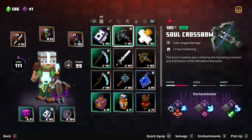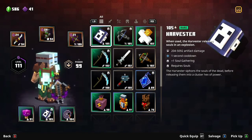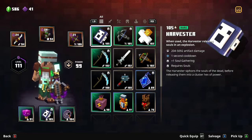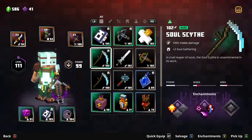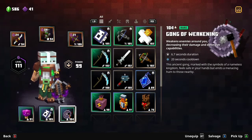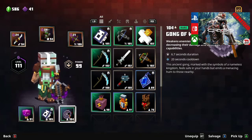Relics can roll different amounts of damage even at the same power level. As an example, I have two power level 105 harvesters — one does up to 5,092 damage and the other does 5,171. So always check the effect duration and damage output even between same-level items, as one could be noticeably stronger.